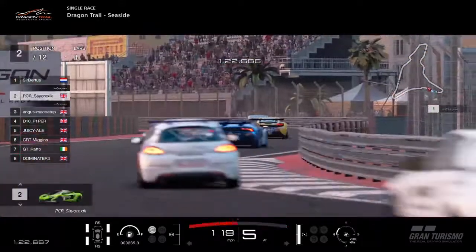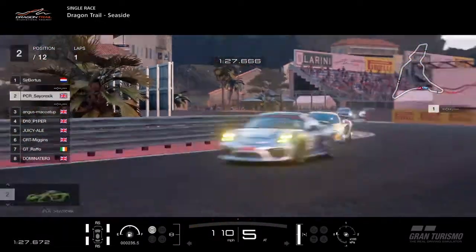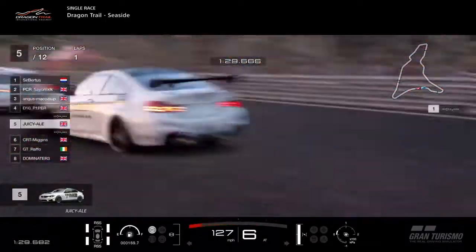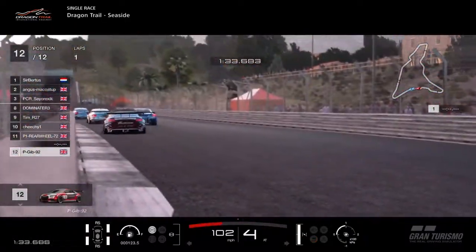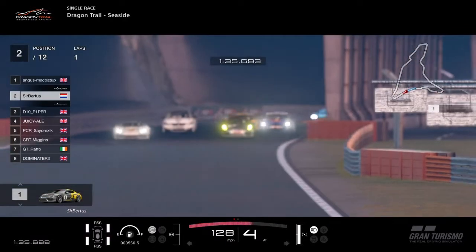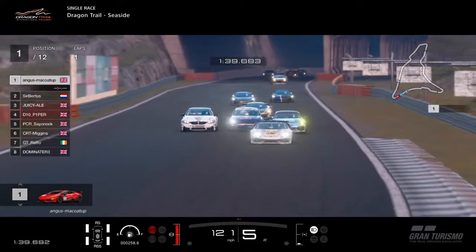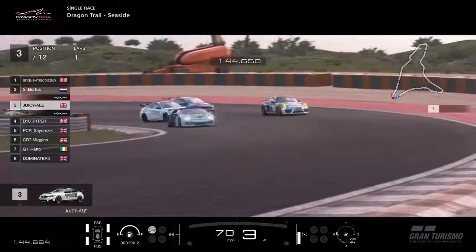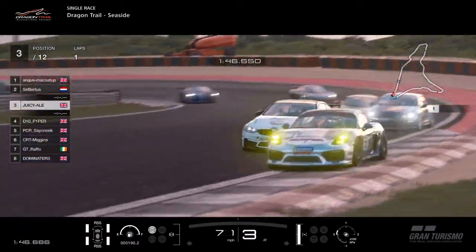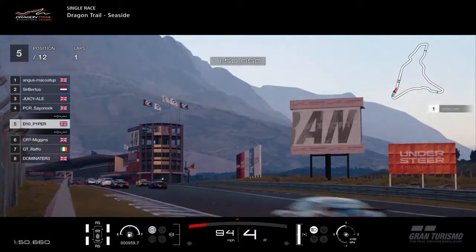Coming down towards the chicane for the first time of asking, just want to see if everyone survives this. There might have just been a bit of a wall tap there, definitely by Subirtus, which puts Angus McCoy up into the lead of the race. Juicy Ale in the BMW trying to go down the inside of Piper. We've got the McLaren of Cyraxic now trying to make a move on the VW as well.